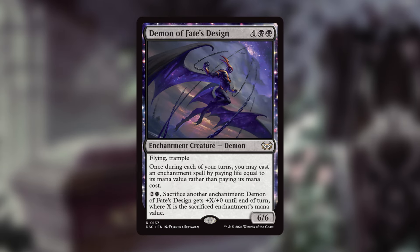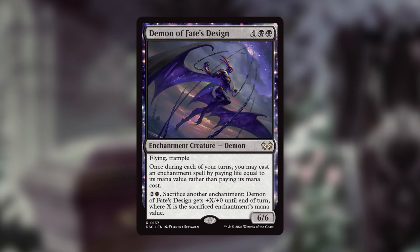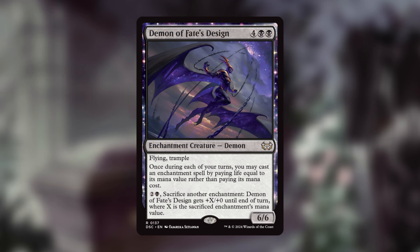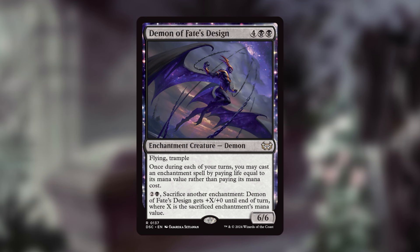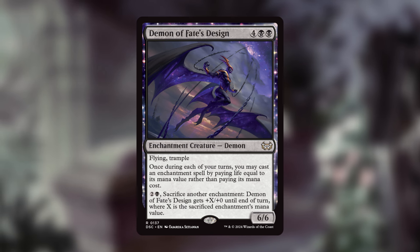One more enchantment-matters card I want to highlight is Demon of Fate's Design. This card is too good in multiple decks in this set, but it's absolutely worth mentioning: once during each of your turns, you may cast an enchantment spell by paying life equal to its mana value rather than its mana cost. So at the expense of life we can cast enchantment spells for free, plus we can buff it up by paying two and a black and sacrificing another creature to get a big beater on the battlefield.